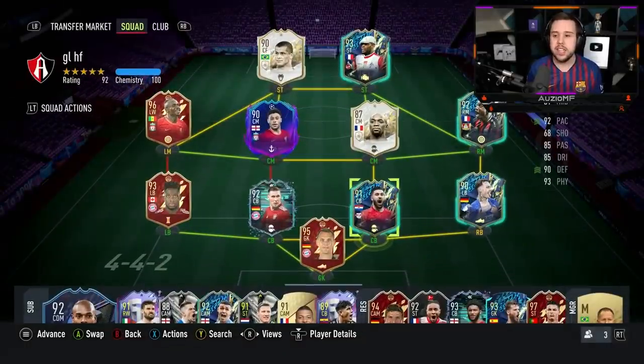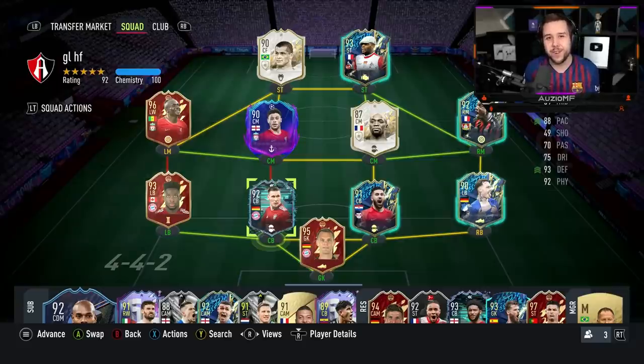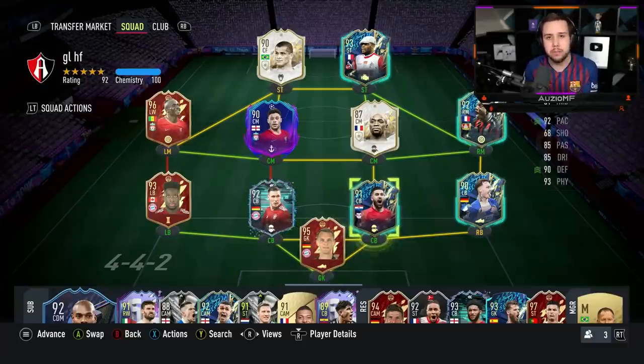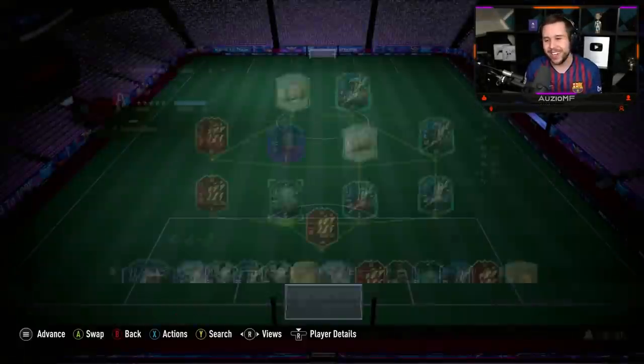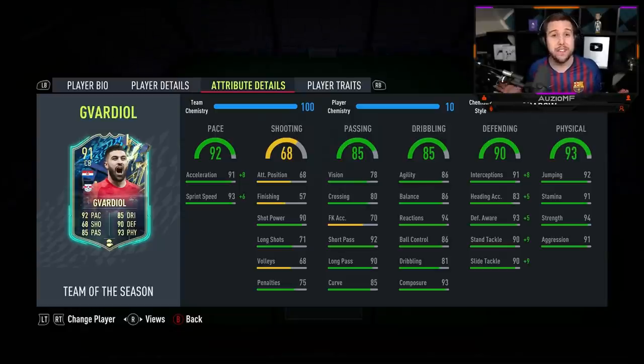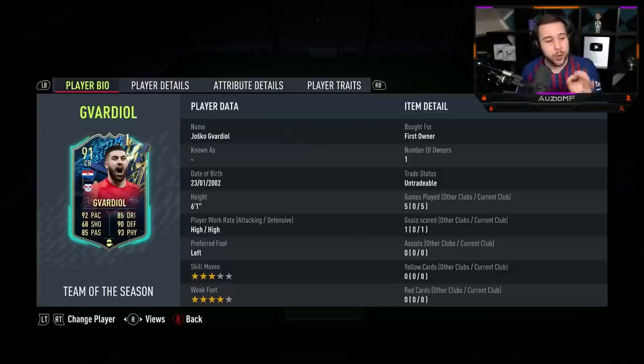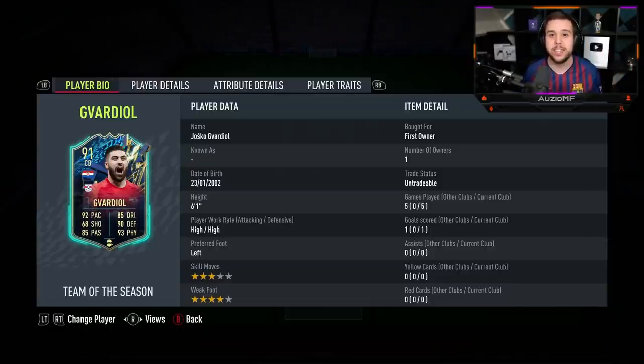Is he the best centre back in the Bundesliga? Would I take him over a player like Sule? I would — because with Sule, yes he's got that 6-foot-5 reach and his tackling ability is better, but his dribbling is so annoying to work with. So I definitely would take this card over Sule. Would I take this card over a player like Foot Fantasy Hinkapi? I would as well — even though Hinkapi gives you a lot of what this card gives you, Hinkapi's got a 2-star weak foot, and when you're passing on a 2-star weak foot you never know where that pass is going to go. Gavardiel has got a 4-star weak foot. The real challenge is Team of the Season Andika — with his 6-foot-4 reach, he is a joke. Do I believe this card is better than TOTS Andika? No. I think Andika is first and Gavardiel is second. But still, Gavardiel 100% deserves to go into the S tier.